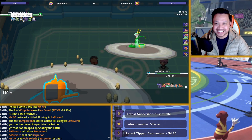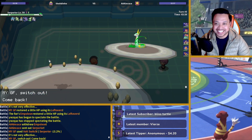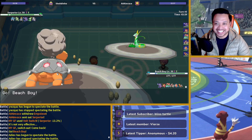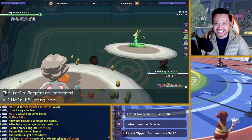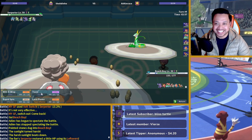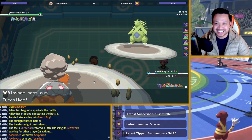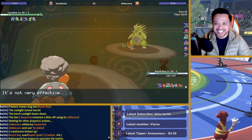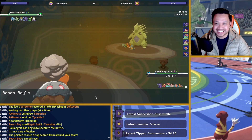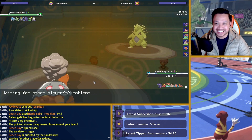Him clicking Stealth Rock there turn one when he isn't Choice Scarf is really interesting. I'm going to go Torkoal and Rapid Spin there. There might be a chance that Tyranitar is going to Pursuit me, but I want to get off my Rapid Spin. If he stays in he's crazy — he should go Tyranitar always. And I actually think that with Bulk Up Conkeldurr I can smack him, but that's what I'm going to look for. He might click Pursuit on me, which is whatever — I don't take too much damage from it anyway.